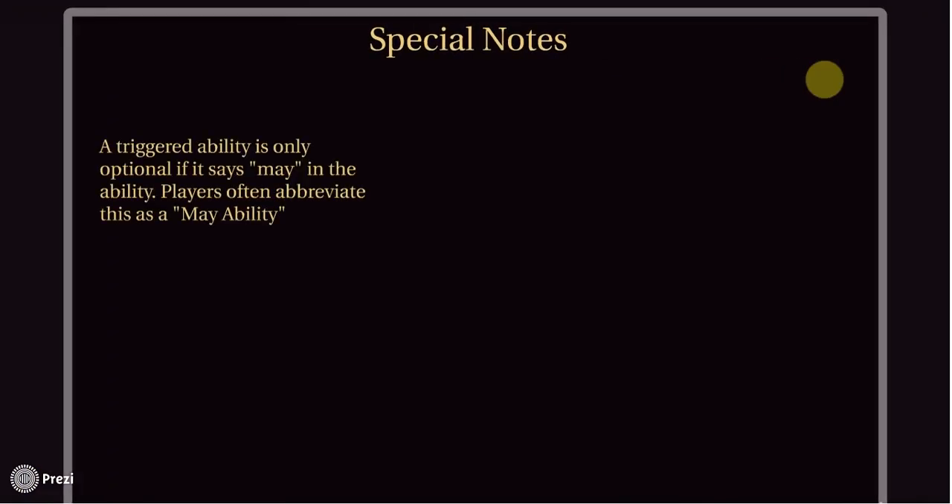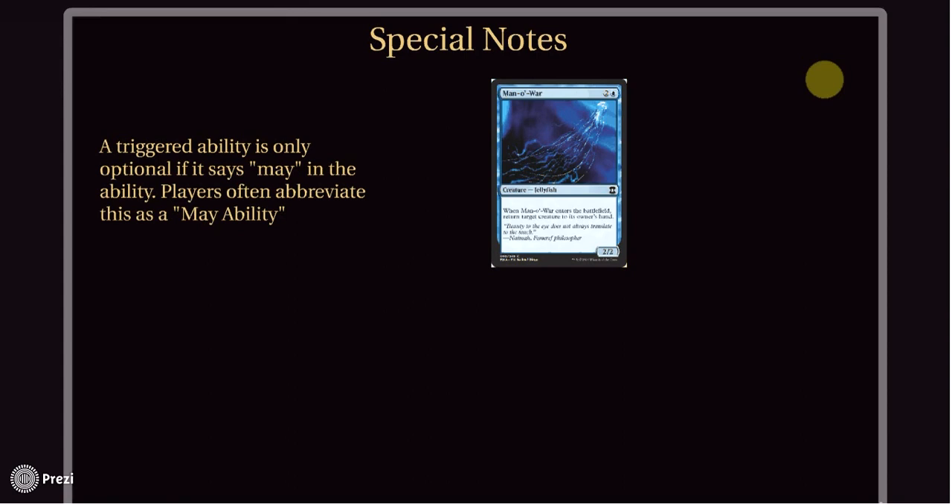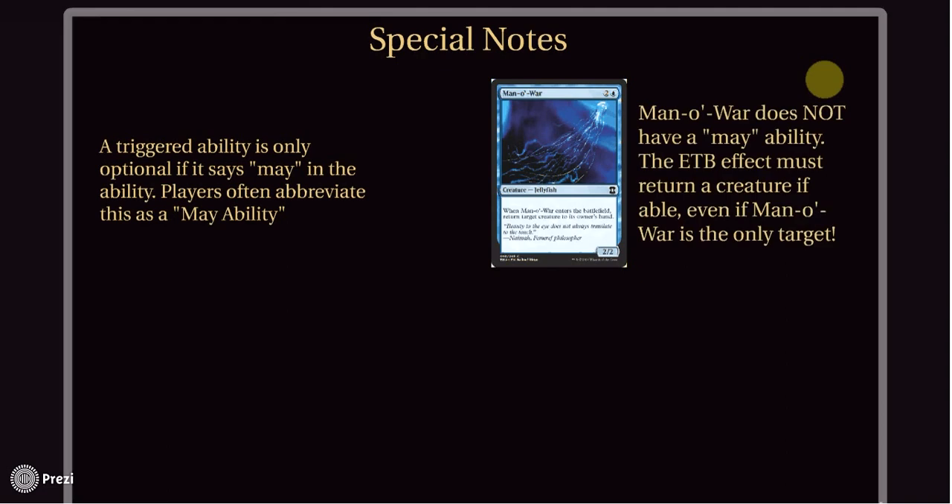A couple of special notes, especially for the newest players. There are abilities that say 'may' in them and abilities that do not. If the ability says 'may,' you have an option of whether or not you want to use it. If the ability does not say 'may,' you must perform that action if possible. Look at Man-o'-War, which says 'when Man-o'-War enters the battlefield, return target creature to its owner's hand.' This is an ETB effect but it is not a may ability. You must return a creature. That means if Man-o'-War is the only creature on the battlefield, you must return Man-o'-War to the hand. If your opponent has another creature, you can't choose to leave it — you must bounce a creature if possible.